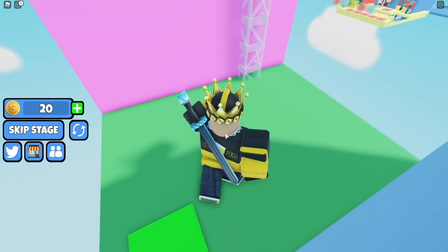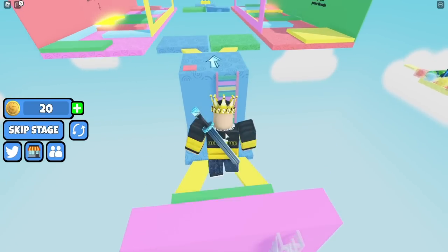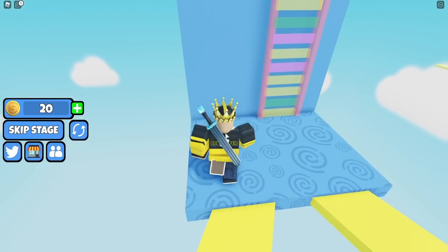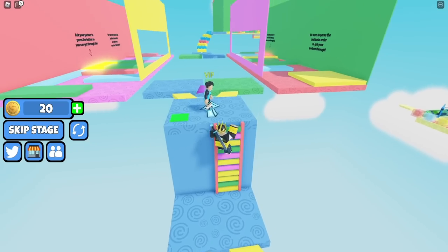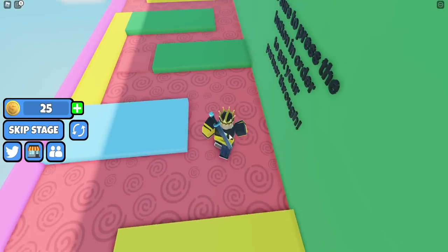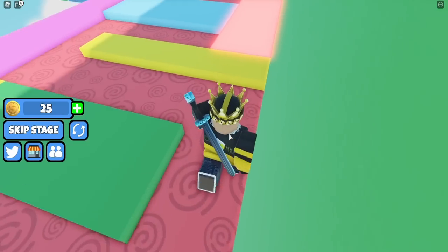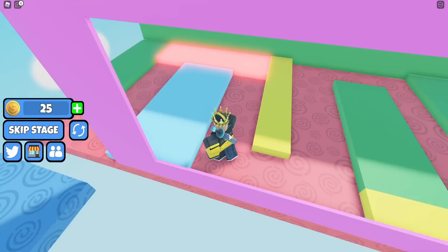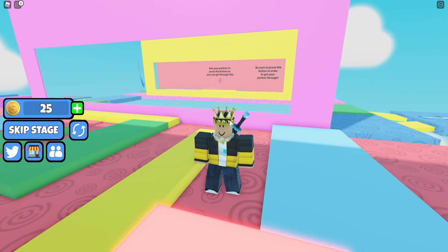I'm gonna jump onto his head and get over here. I never claimed to be good at obstacle courses — I never claimed to be great — and I almost just jumped off the edge. I'll let him jump up this last one, click the button, and we'll get going. I'll go on this side, he'll go on that side, and you just have to avoid the little blocks. I press this button and it gets rid of a blockade on his side, then he presses a button to get rid of mine.